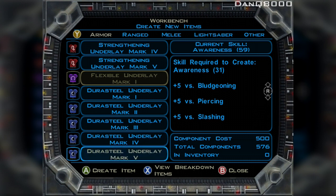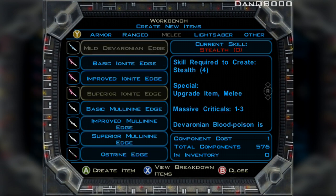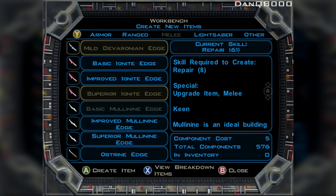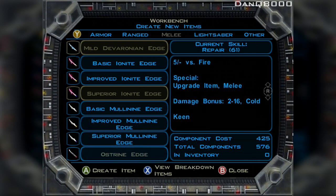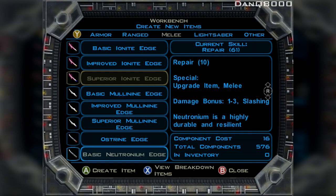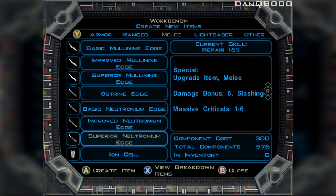I've got a lot of stuff going. Let's go to melee for a second because I do have that damn sword I'm trying to get to work. This is pretty good, but I don't have it — I need a high security level for some reason. Mole 9 — I think I have the Superior Mole 9. Holy, look at that — two to sixteen damage. That might be something worth making. Superior Neutronium Edge — damage of five with massive criticals.